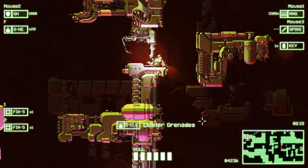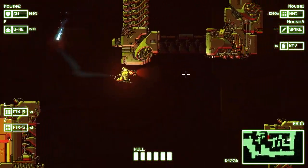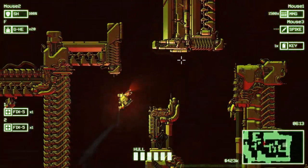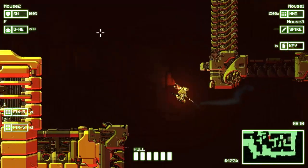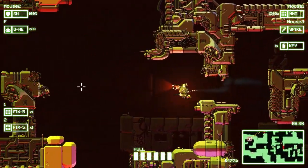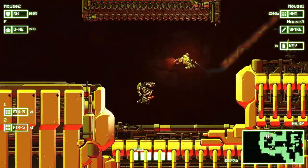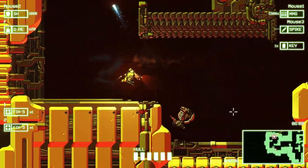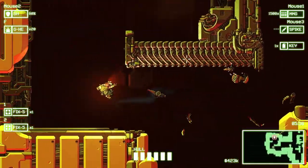We're going to try and clear this ship out quickly, because you want to beat all missions without going over the time limit. If you do go over the time limit, you take a cash penalty. Since money determines whether you stay alive in this game, you want to make sure you're moving at pretty high speed. We just got a sensor suite and cluster grenades. There are some enemy turrets trying to fire at us, but we're going to largely ignore them.